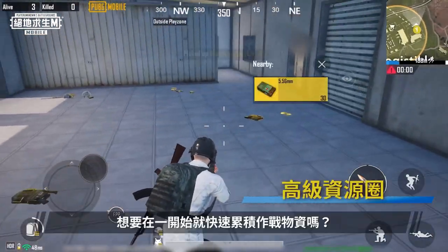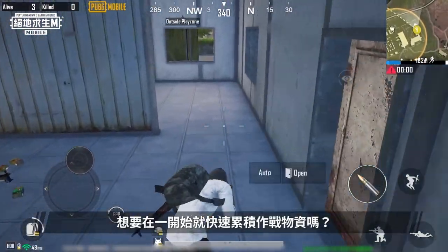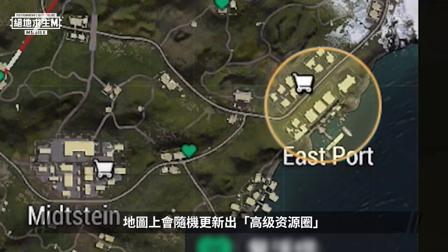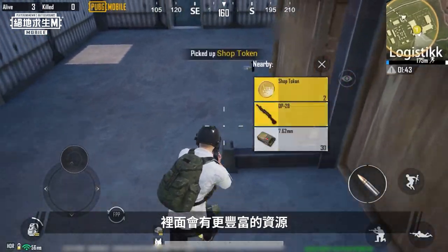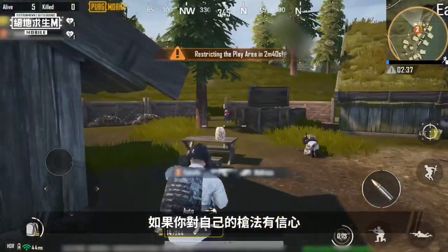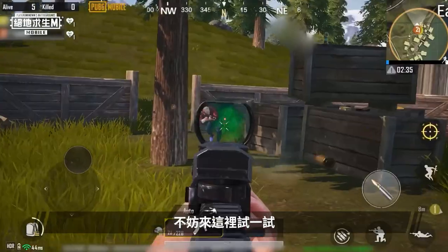Advanced Supply Zone. Want to stockpile combat supplies as soon as the match starts? No worries. In the official version of Livik, an Advanced Supply Zone will spawn randomly on the map. There are more resources than usual in this zone, but that also means more competition. If you're confident in your shooting skills, then give this place a try. Good luck!